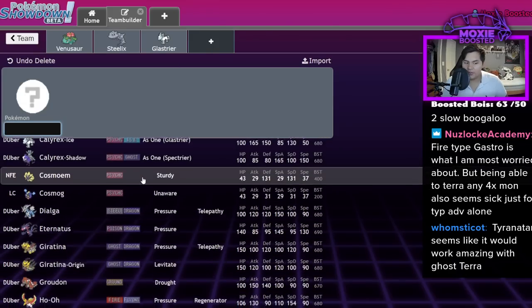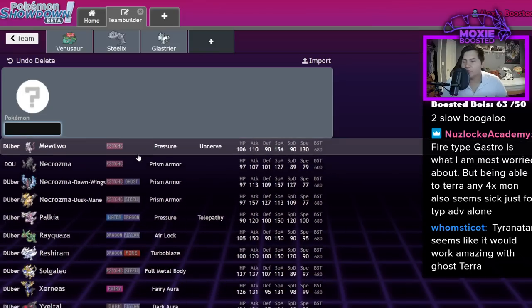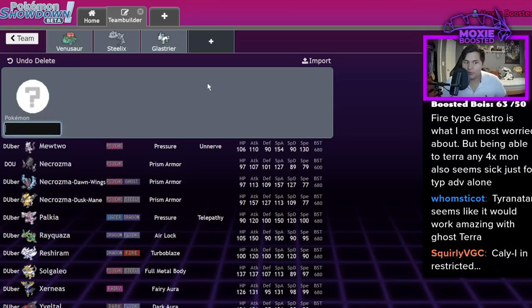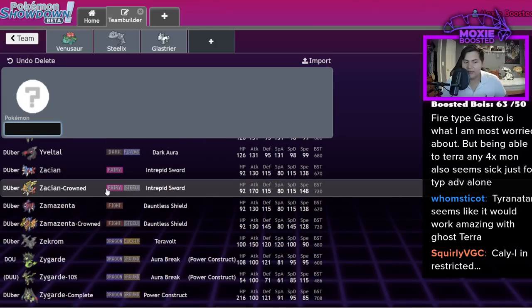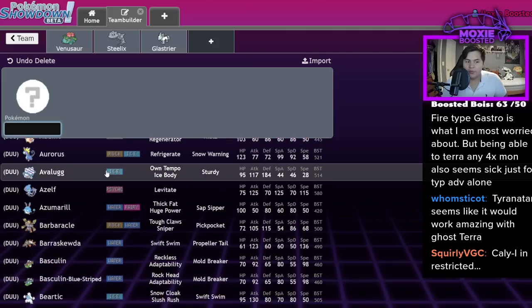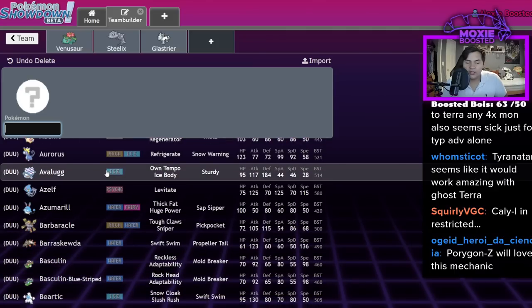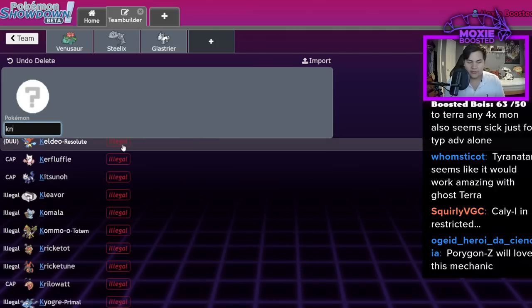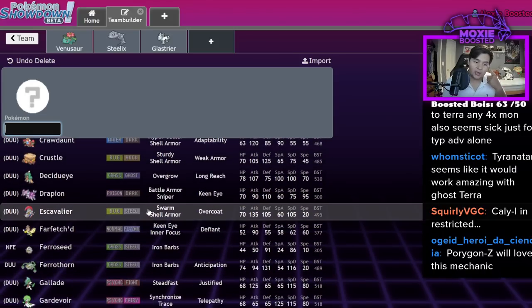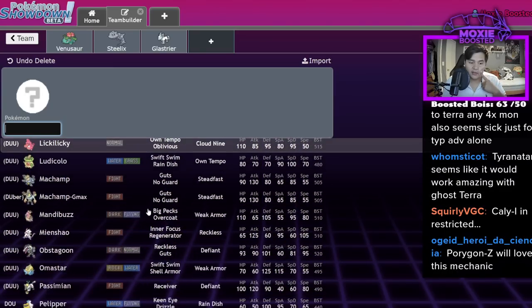A lot of Pokémon will want to be Dark type in my opinion. Dark type is one of the best types in the game just due to passive effects — you resist Ghost (one of the best offensive types), you're immune to all Prankster moves which is really cool, and you're immune to Psychic, one of the better offensive typings. In recent formats, Psychic has been very good. A prime example would be if you get a Dark move like Knock Off on a non-Dark type that would want to do something with it.